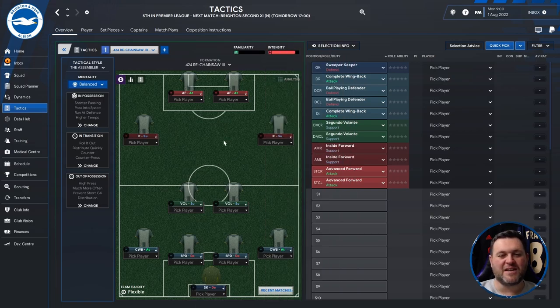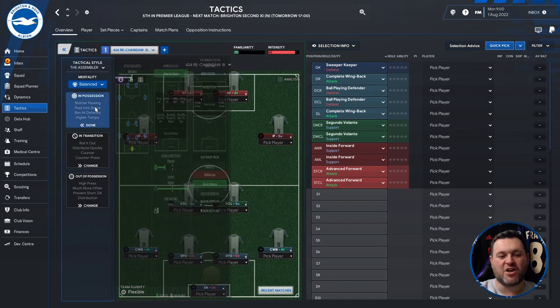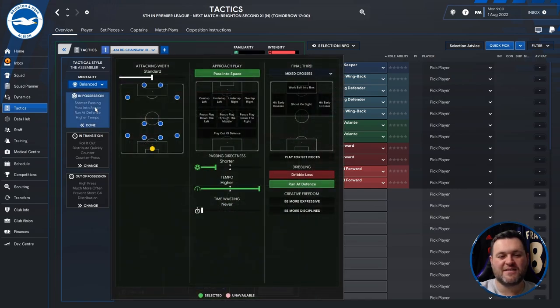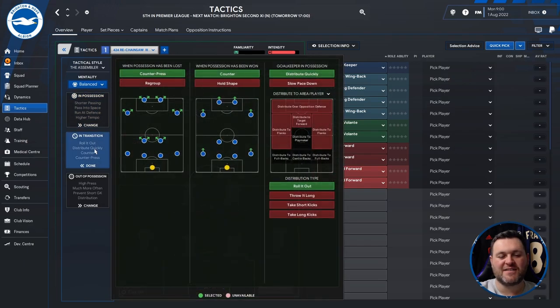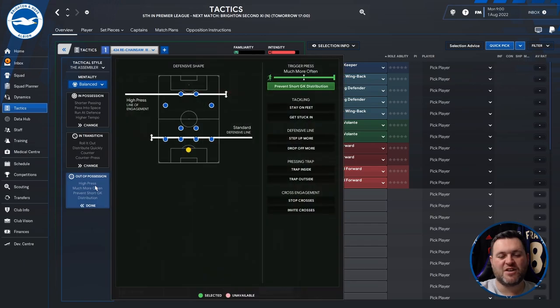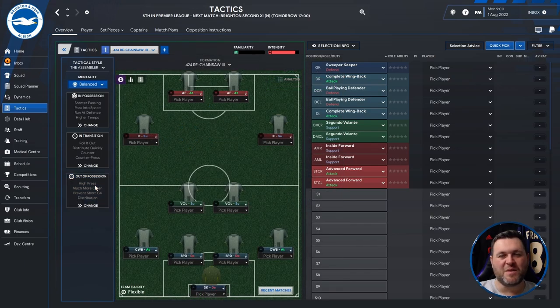This popular 4-2-4 tactic comes with a tactical style of the Assembler. Its mentality is balanced. It has specific in possession, in transition, and out of possession settings. For today's video I am going to put it through its paces with Brighton, Atalanta, and Real Betis.